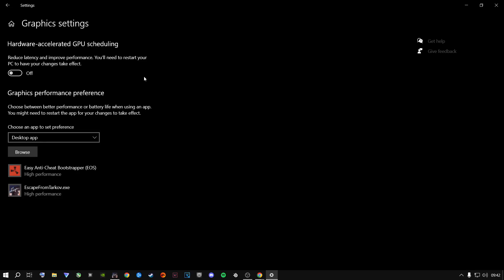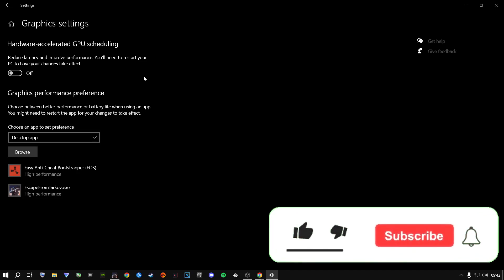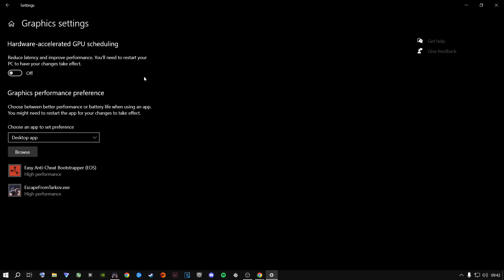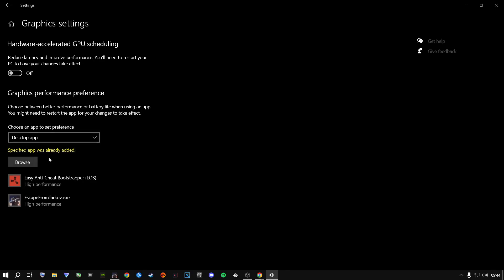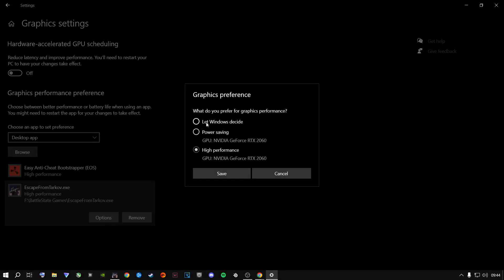After restarting, if your game runs better, leave a comment. Now, under Graphics Settings, also make sure to add Escape from Tarkov and set it to High Performance — not 'Let Windows decide' and not power saving. Click Browse, navigate to where Battlestate Games is installed, find the Escape from Tarkov executable, add it, then go to Options and click High Performance so it uses your dedicated graphics card, then click Save.